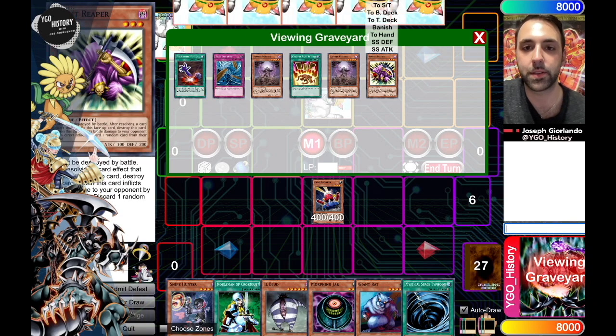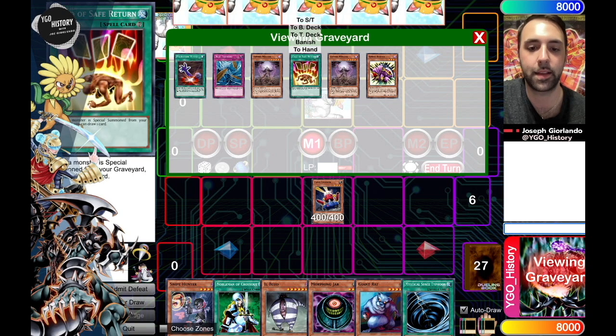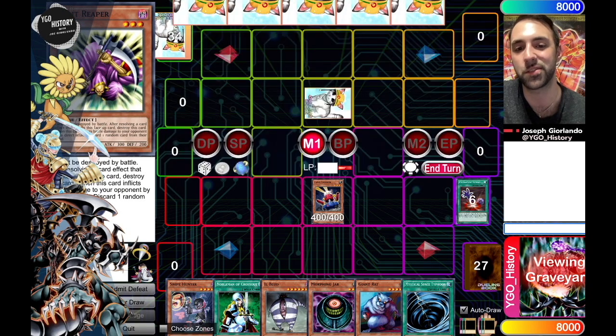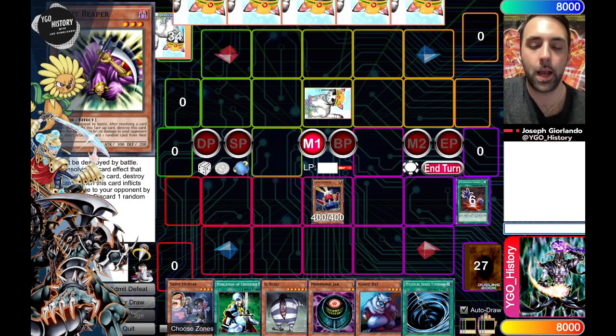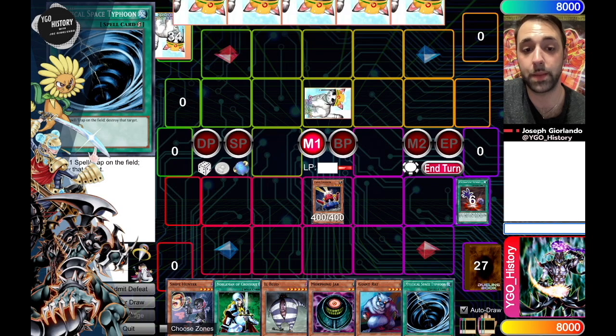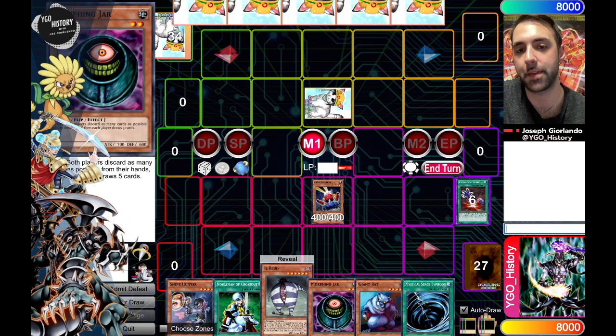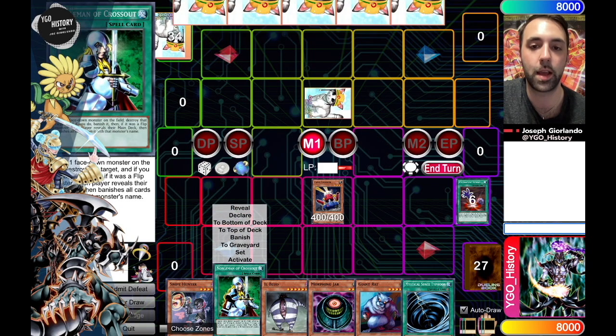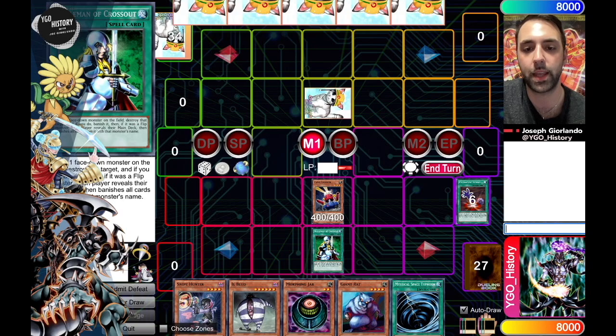Obviously Premature Burial is gone, but there's still Call of the Haunted. Unfortunately I've milled both Zombie Masters. There's a benefit and a detriment to that — but now if I draw one Zombie Master, it threatens three, because Zombie Master can revive Zombie Master to revive Zombie Master. With that being said, I think what I'm going to do is Nobleman to clear out, attack for 1900, and set Morphing Jar with Mystical Space Typhoon. There's a possibility where I'll be able to Snipe Hunter and get a Morphing Jar effect off, and I think he's going to be unwilling to attack my face-down monster believing it's likely going to be a Recruiter.